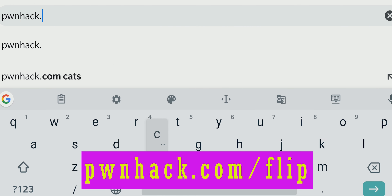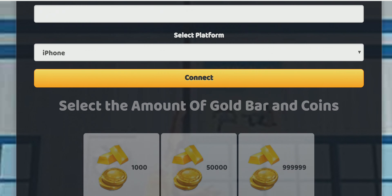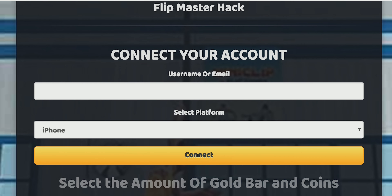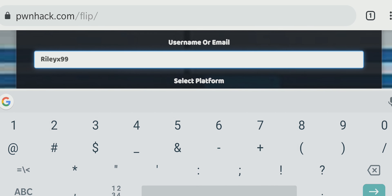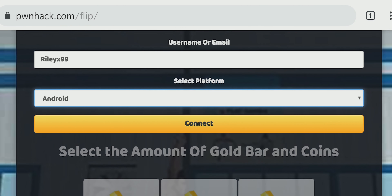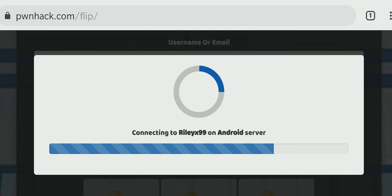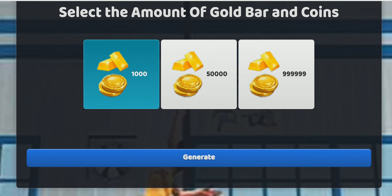Just type this link in your browser and go to this site. Type in your ID or your email for the Play Store or the Apple Store. Now select your device. Tap on Connect. Next, choose the amount that you want and tap Generate.